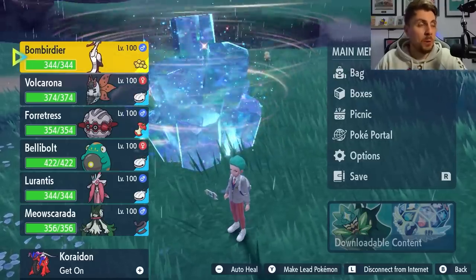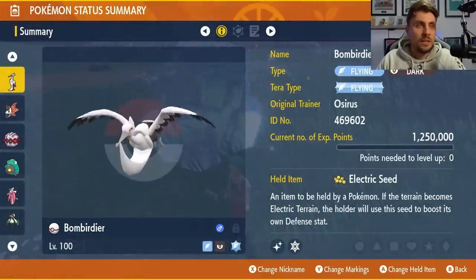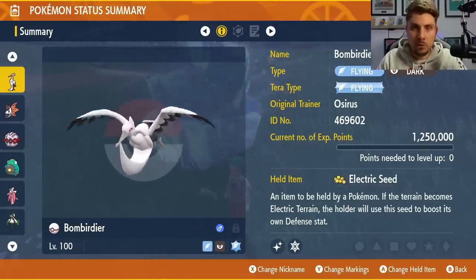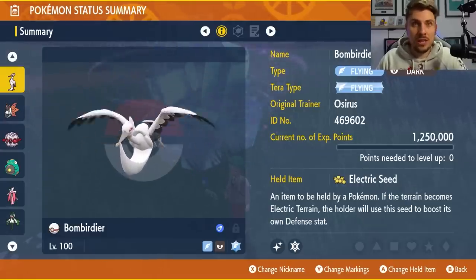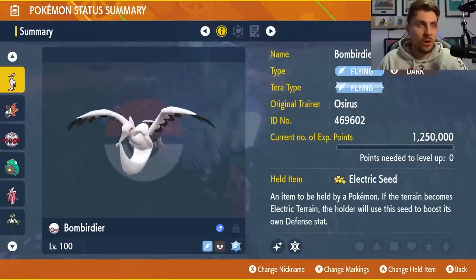The first Pokémon we're going to look at is Bombirdier, the new Flying and Dark-type Pokémon. To really get the most out of this Pokémon, you need to have a Dark Tera typing on it. Once you do Terastalize with it, you've got to be careful around those Megahorns, but otherwise Dark is the Tera typing that you want. I just don't have the Tera shards yet to change it, but to get the most out of it, go with the Dark Tera typing on Bombirdier.